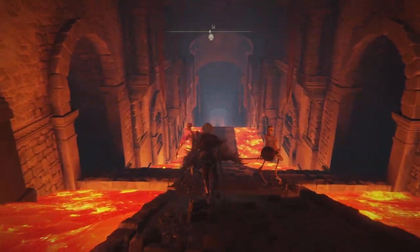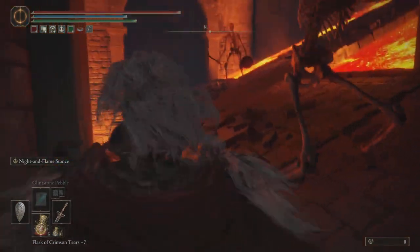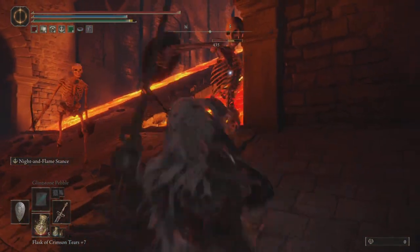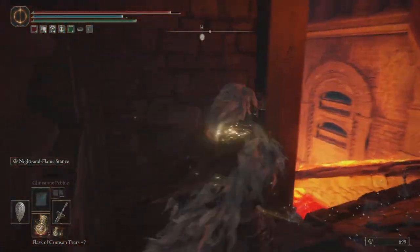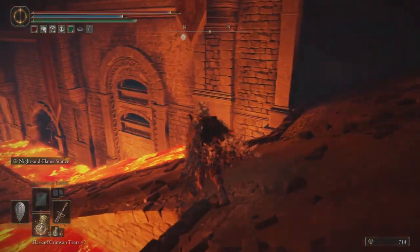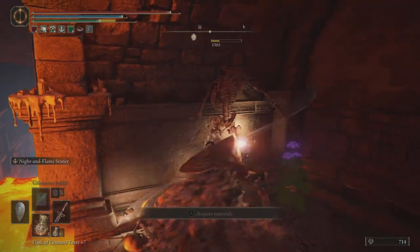When you first run down, you're going to have two skeletons jump out. Roll right through them and head to the left because there's this huge giant horse — he's going to come by and smash them out, just like that. These skeletons do respawn, so make sure you hit them with a little bit of magic to take them out. Then we're going to jump right here to the right.